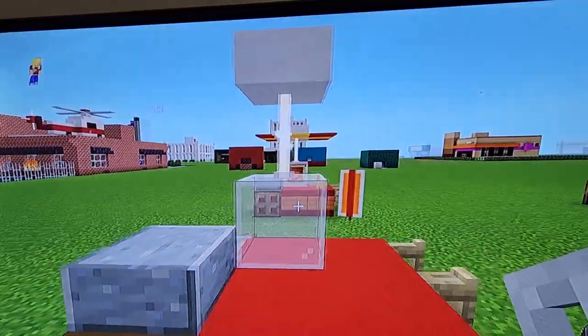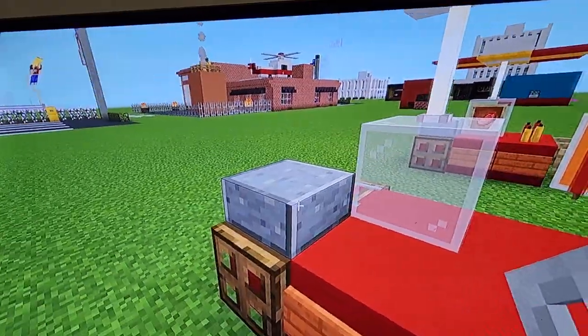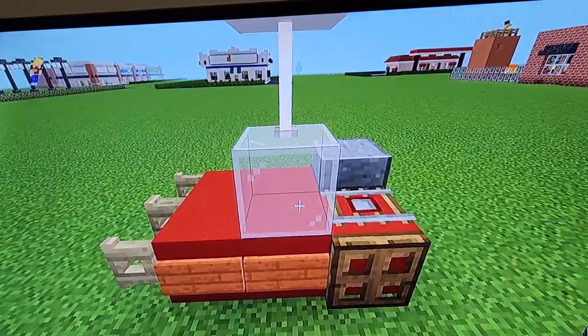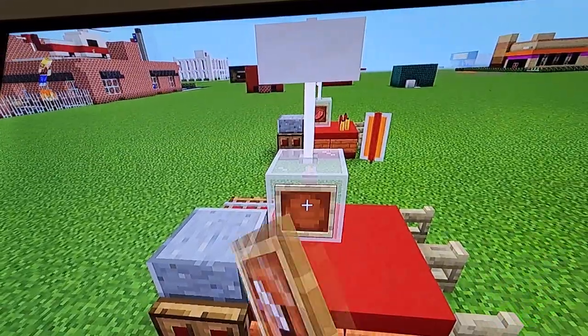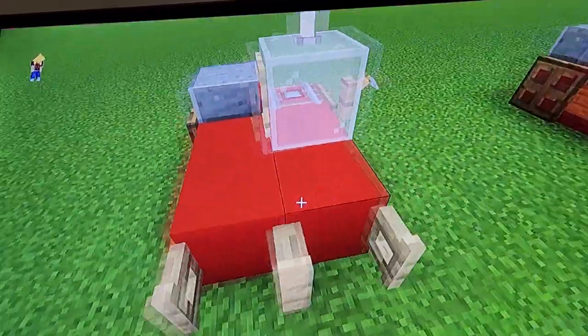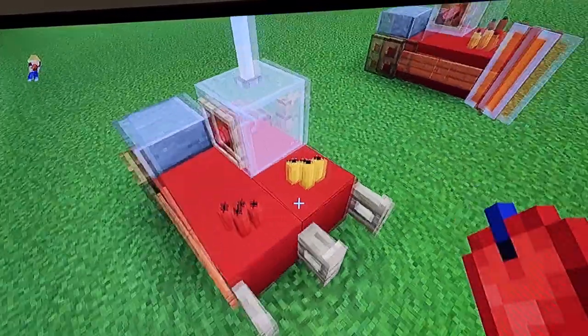In front of the glass — basically just beside this slab — on the other side where the grill is, you wanna place a tripwire hook. Then behind it, you wanna place an item frame with raw beef inside it. Next, you wanna put yellow and red candles — these are obviously ketchup and mustard. Pretty simple.